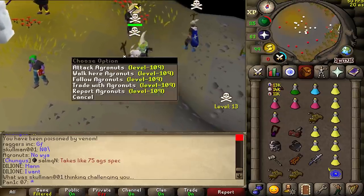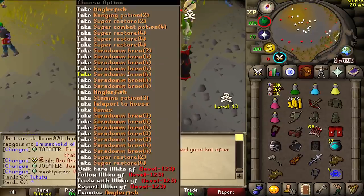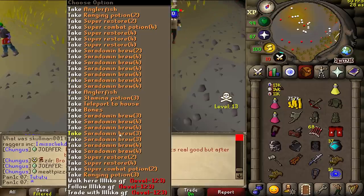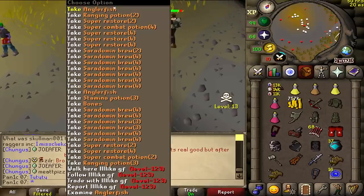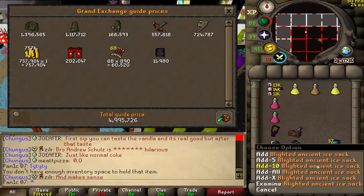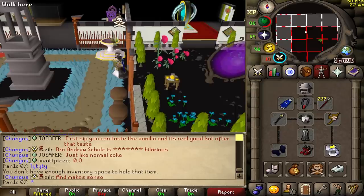He was unscarred so I'm not going to get the best loot. Should we get a looting bag and get all these or should we leave them to the looters? I think we'll be a nice guy and leave them to the looters. Even though he was unscarred, this is actually some good loot by the looks of it. Yeah, not too bad — 6.5 mil. I'll take it.